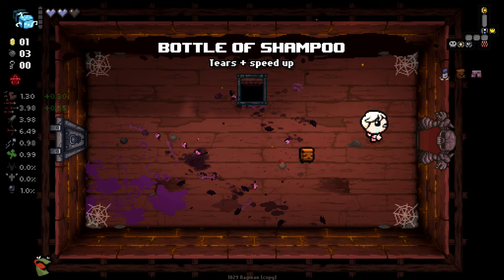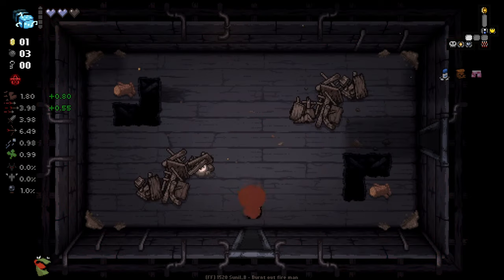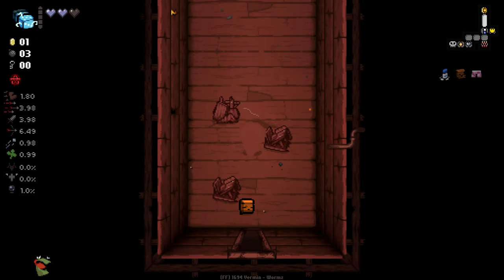We get ourselves a bottle of shampoo here. I'm quite into that. Also, giving Bomb Beggars a Golden Bomb or Key Beggars a Golden Key will give guaranteed payouts. There's some interesting stuff like that.